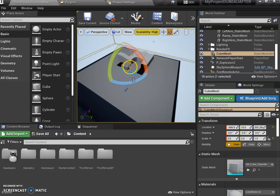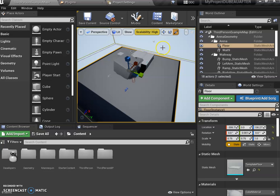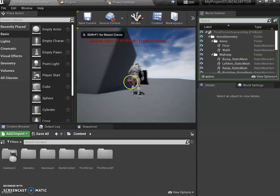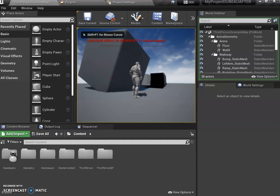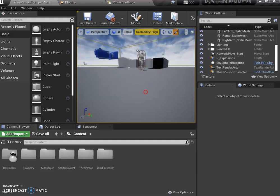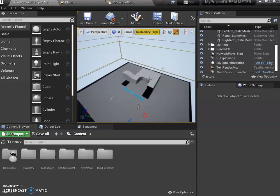The really important keys are W, E, and R. W moves it — already showed you that. E is rotate, and R is size. If I click just one axis it'll only make it longer along one axis, but if I click from the middle all the handles light up and it scales uniformly. If I press play you can see it's just a massive thing right next to the player.